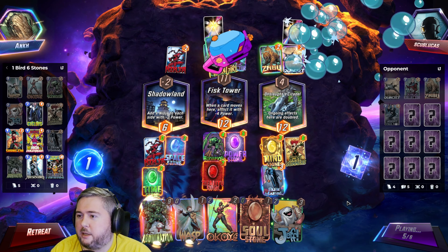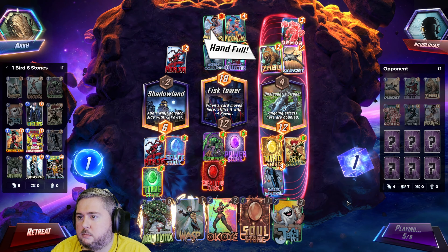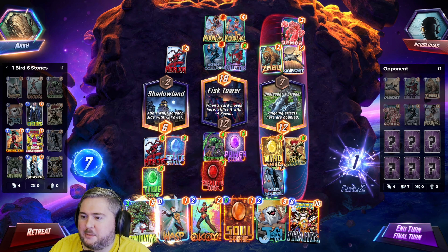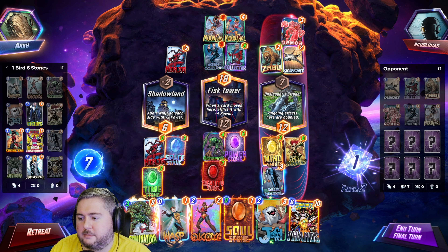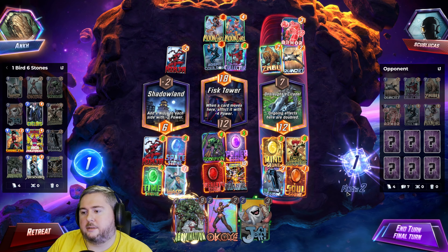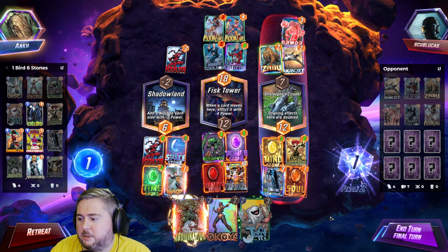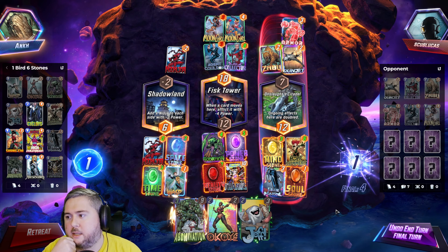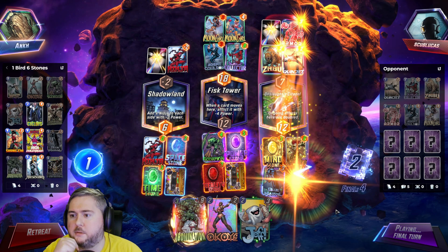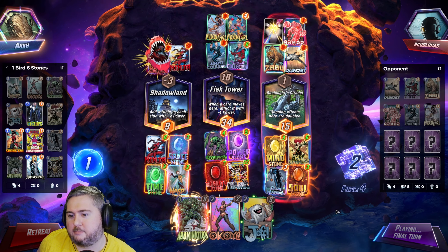They might actually have an Enchantress in a deck like this. We got a Moon Girl from Agent Coulson — whoa. Thanos is going to be 20, right? I play this down. I like that — double this. If he Enchantresses me that'd be kind of bad, but I think we win. Snap! It looks like they didn't retreat. I am inevitable. How often do you get 20 Thanos? That's a big card.